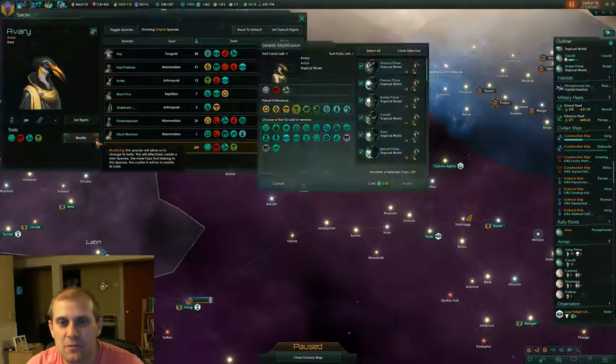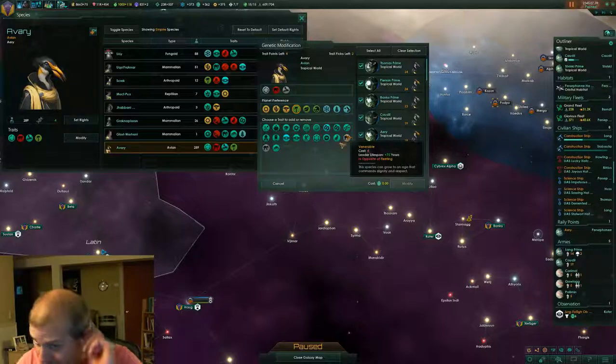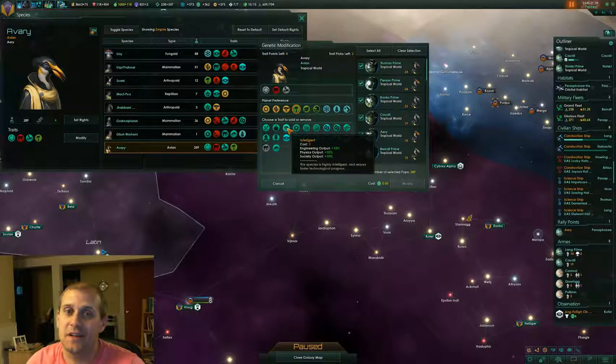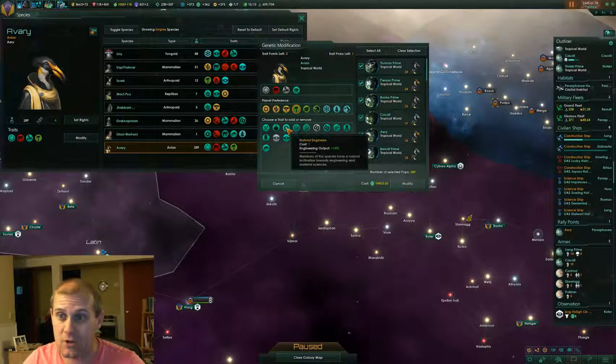That's not what we want to do because I don't really care about food at this point in the game — you can see my food's maxed out, I'm getting 118 per turn and I'm actually trying to get rid of as many farmers as I can. So instead what we're going to do is make our dudes hyper-intelligent. Intelligence costs 2 genetic points and gives us plus 10% engineering, plus 10% physics, plus 10% society output — basically all our research is going to get a 10% boost. We're going to do that.